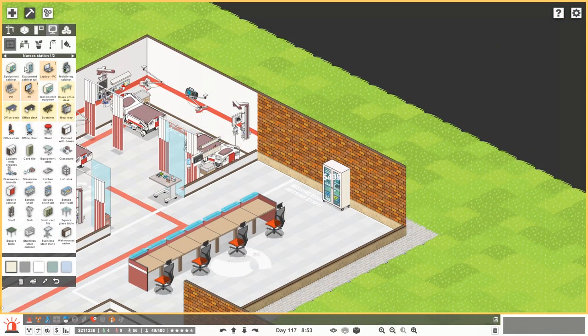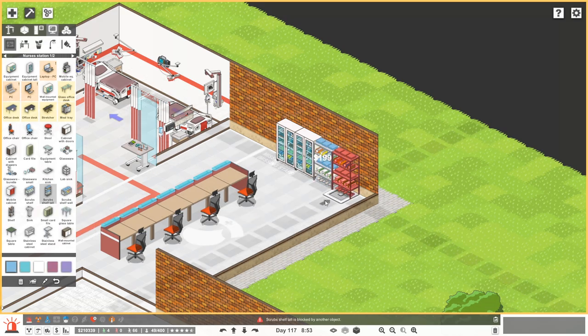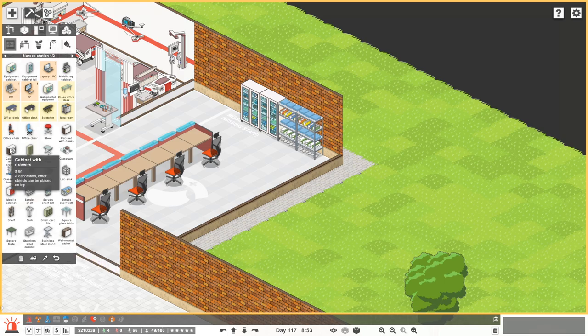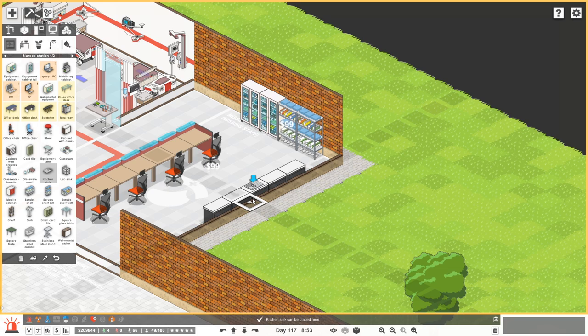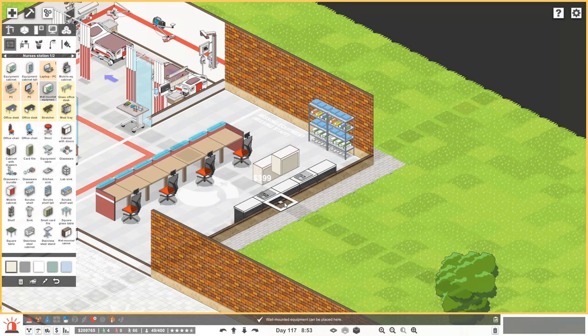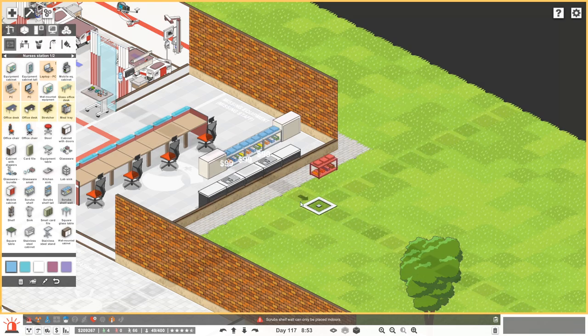Let's have an equipment cabinet — probably a couple of those. And I think we're going to need some scrubs. So we can have that here. Why don't we have a counter in the back with a sink? Or a lab sink. Since this is a — yeah, let's do this. We're just going to have a row of cabinets here and a sink in there. Maybe they need two sinks. Let me get two sinks in here. Let's use our space effectively. We could do equipment cabinets on either side and a scrubs shelf wall. A lot of them — there we go, that kind of looks nice.